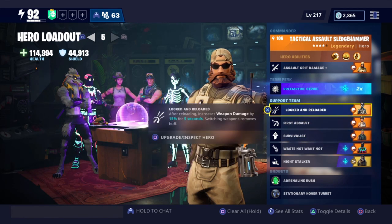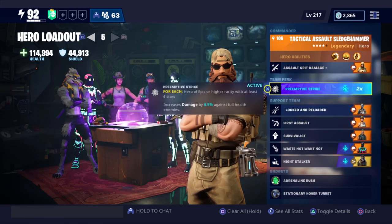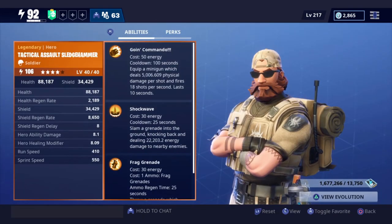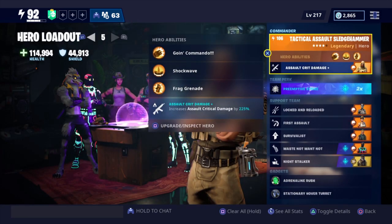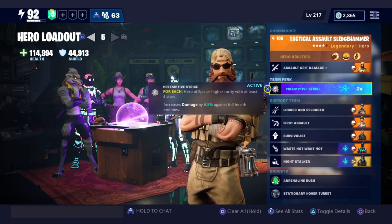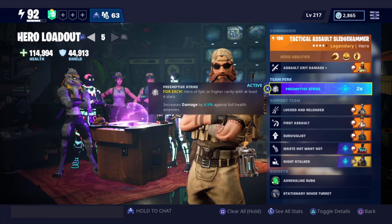Very quickly taking a look at my hero loadout - this is the loadout I usually use for assault weapons; yours can be a little different but this one's pretty good overall. I'm using the very overpowered tactical assault sledgehammer which increases critical damage by 225. We have preemptive strike, which increases critical damage by 6.5x against full health enemies - I only have two of those because I'm so low on pure drops of rain.